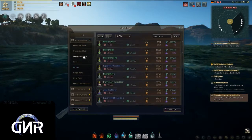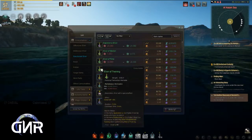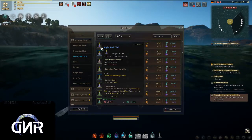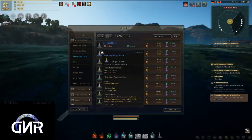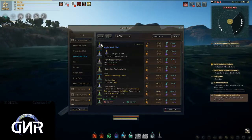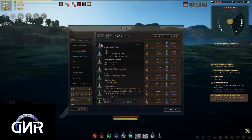You can also go into consumables — potions and functional elixirs — and find something that works. Right here is the seal elixir. This one gives 15 seconds and you might be able to get down there, but I used five of these and couldn't find what I was looking for within this quest.